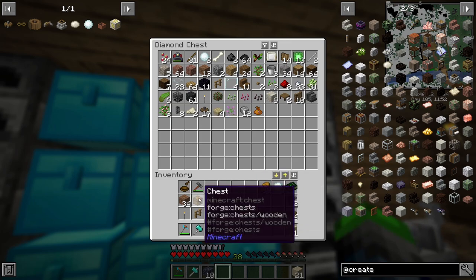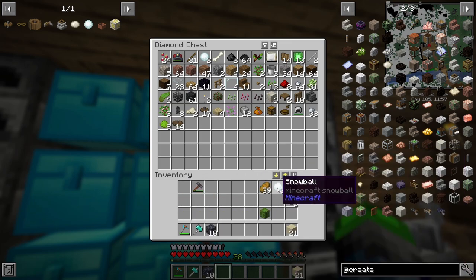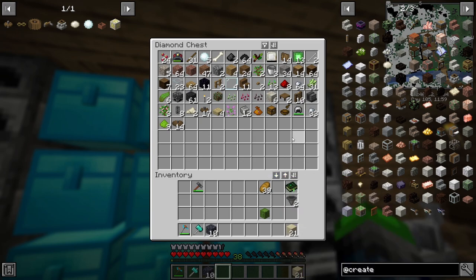We're going to basically be making a cactus bonsai pot if you remember from my other series - oh it's going to be glorious. So we're just going to grab this chest here.